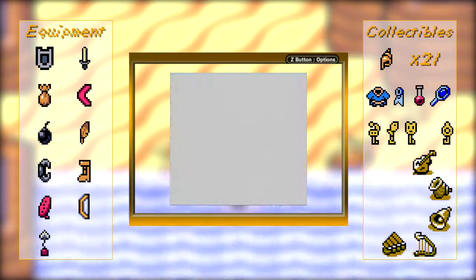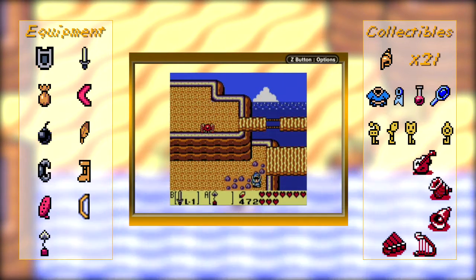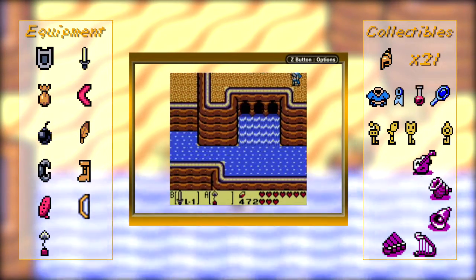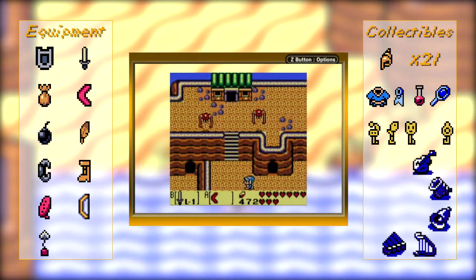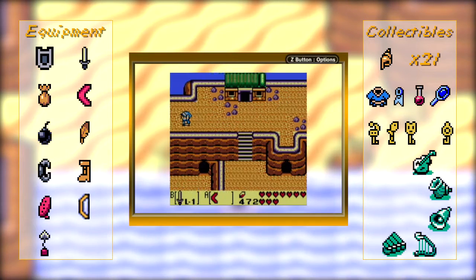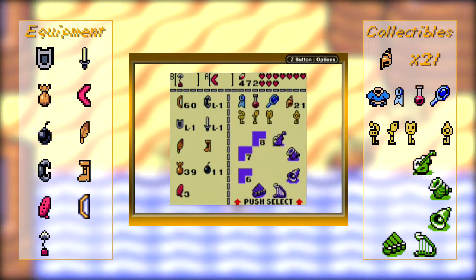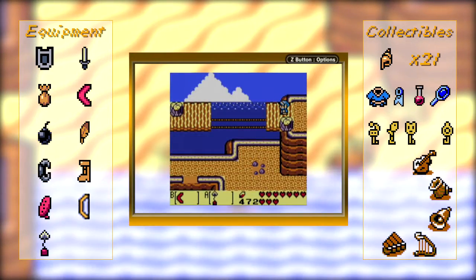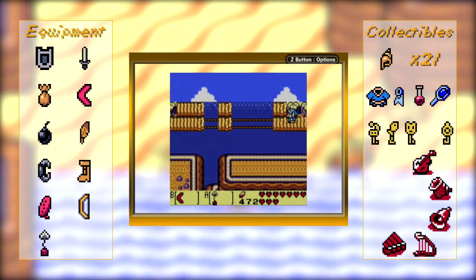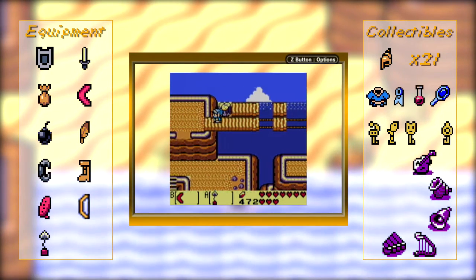And now we can finally go right because we have the hookshot, and kill these guys. We have two long-range weapons that are just as powerful as the sword now — the boomerang can also destroy these guys in one hit. The boomerang's fun to use too. Let's just replace the sword with the boomerang for now. I'll use the sword again once we've got the amazing one.